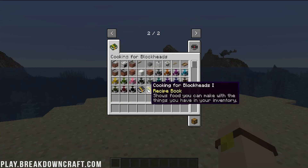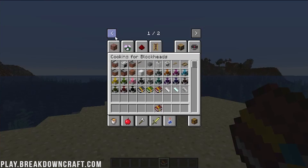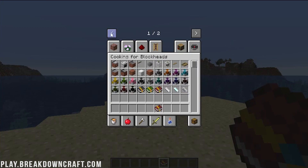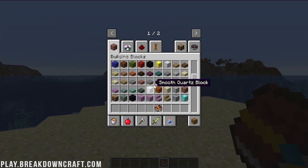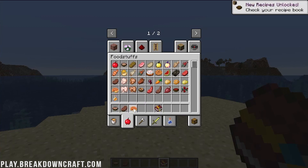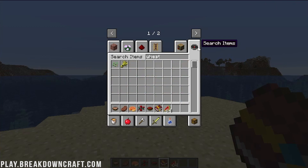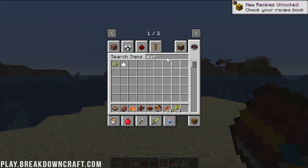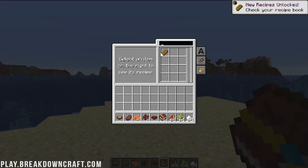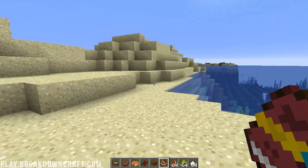I'm going to go ahead and grab the recipe book — the advanced one straight from the beginning — and you can see the different stuff. The reason it's not showing much is we don't have any ingredients. So let's grab some — things like different food items. Let's grab some bread, some stew, some fish, pumpkin pies, wheat, sugar, and similar crops. As we get more and more ingredients, you'll be able to make more stuff from the recipe book. For example, we can make bread from the wheat, which is pretty cool.